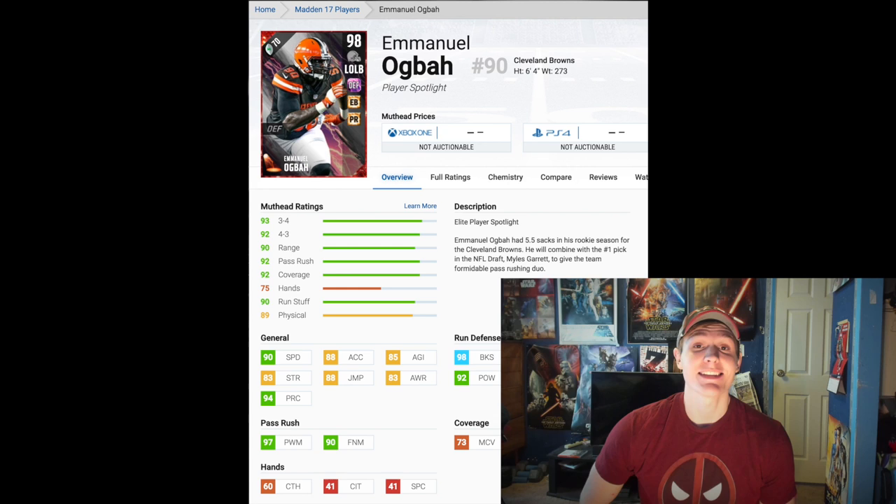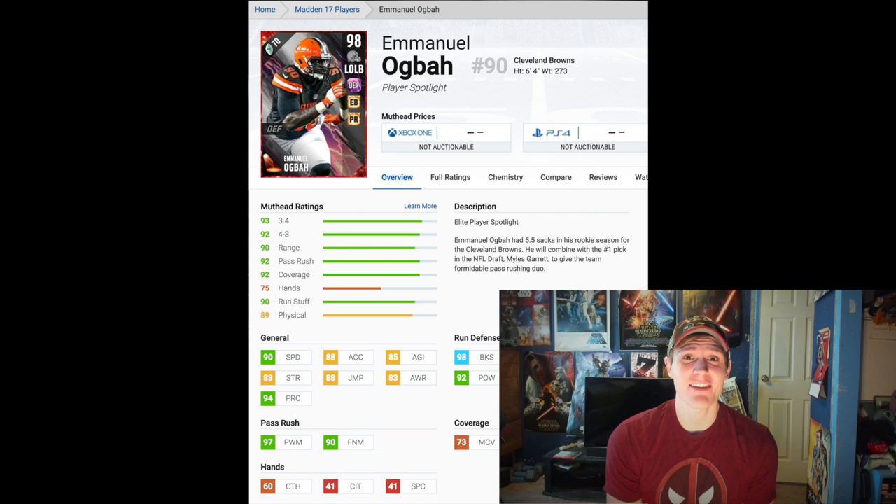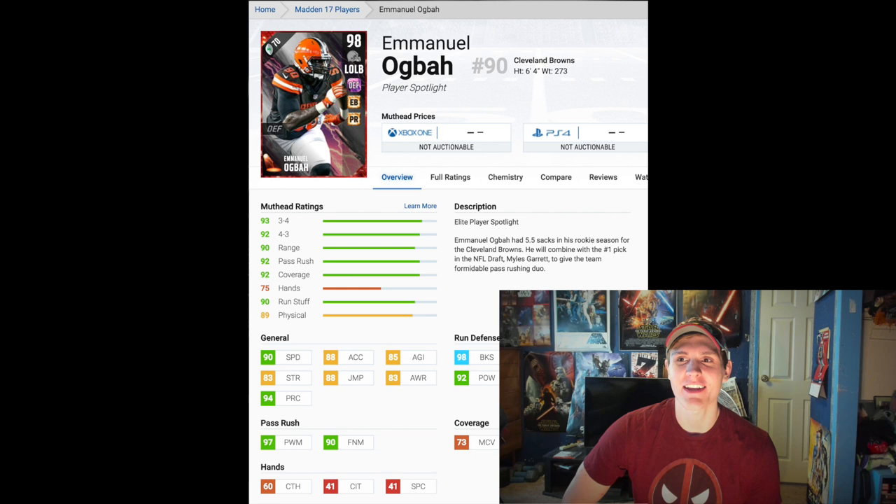The free player today is Emmanuel Ogba. He's a 98 overall left outside linebacker with edge blitzer and pass rusher, and of course defensive spotlight chemistry. He honestly looks like a beast with that 97 power move and 90 finesse move. Stats all around are pretty solid. He's not gonna start on my team because I have Sean Taylor, but he looks like a pretty solid backup for Vaughn and Sean Taylor, so he's really not gonna see the field.